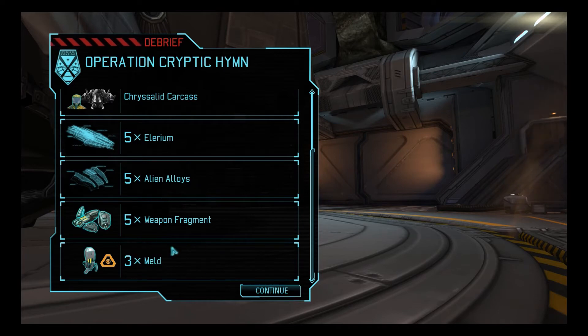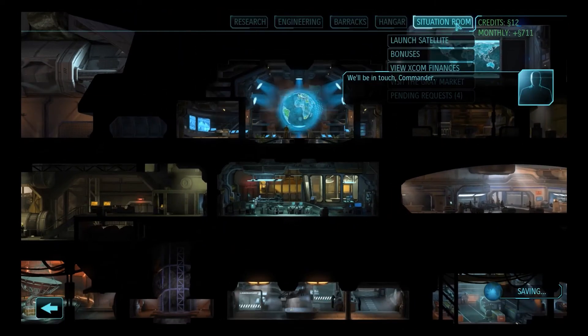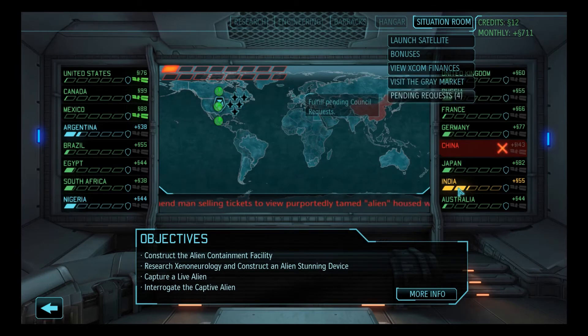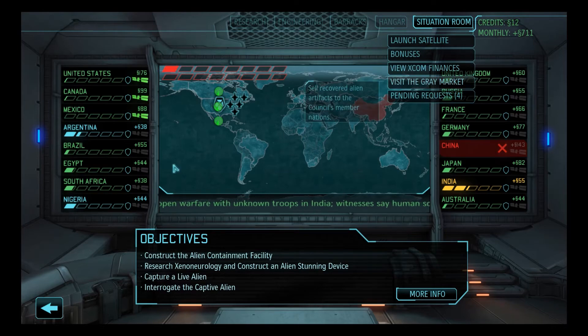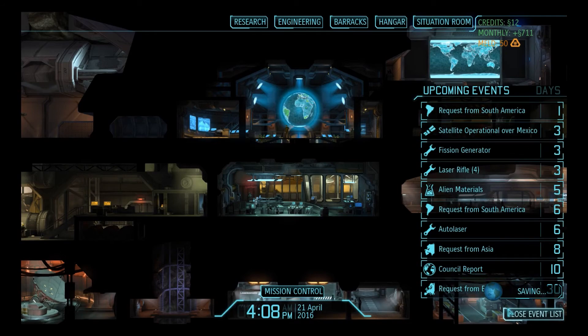Five floater corpses, Illyrium, a little bit of meld — that was a fantastic mission. Let's see what we ended up with. I'm sure the troops will be eager to get out there. For the end of the second month, we've got almost no panic. We kicked the crap out of that terror mission. I think we're in a great position right now.